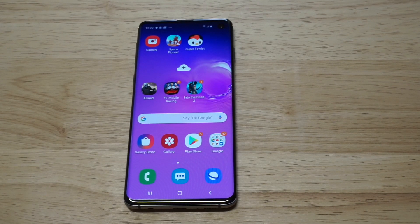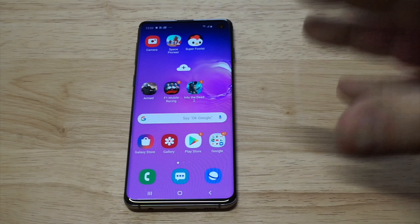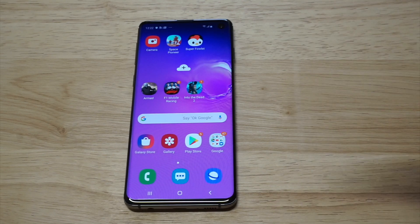What's up guys, Zeddy at FlipTronic. I'm going to be showing you how to make apps go full screen on the Samsung Galaxy S10. One of the most annoying things about this phone is that some games you install are not going to cover the entire screen. I'm going to show you a way to fix that.